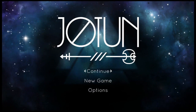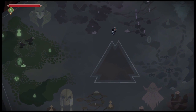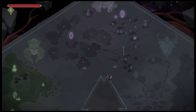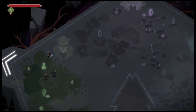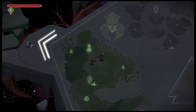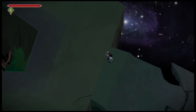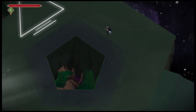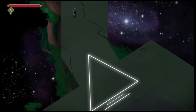Moving along, we have Jotun: Valhalla Edition, which is a beautifully animated game. The thing that drew me to it most was its gorgeous art style, which oozes with a beautiful naturalness and liveliness. Minute details such as one of the bosses panting between its sporadic assaults on the player really add an extra dimension of life to this world. Sprites are shaded in such a naturalistic way that truly shows the artist understood how lighting in the various settings would interact with the inhabitants of this Norse-inspired world.